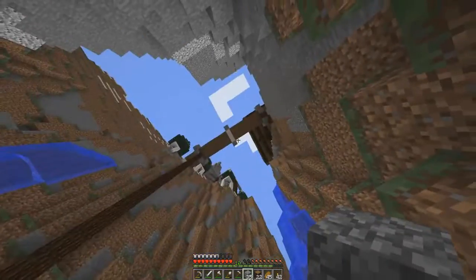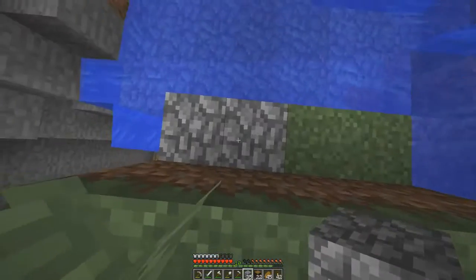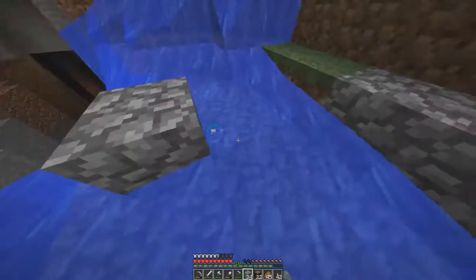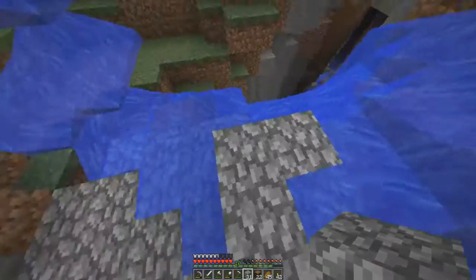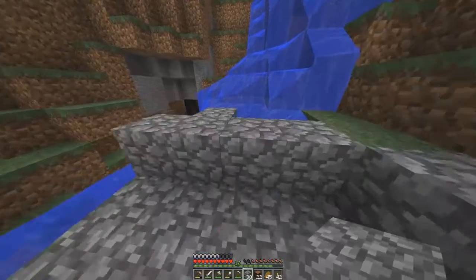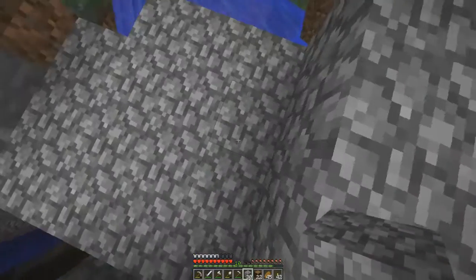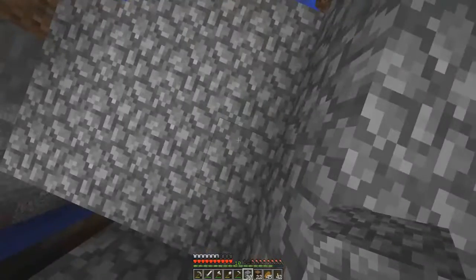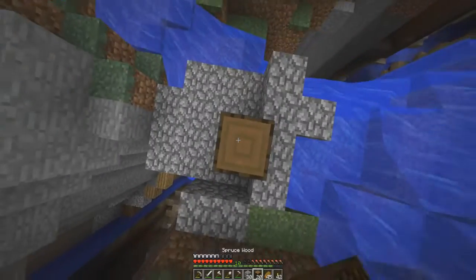Gotta be careful, there's lava here. I'm not gonna play around too much because lava is dangerous and I'm getting a little risky. I'm trying to get coal that's right by a lava pool and I really shouldn't. I got one more pickaxe — as soon as this is done I'm coming back up to see what progress you've made. There's more lava, oh my god.